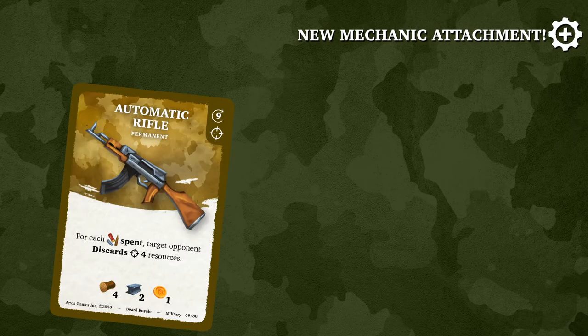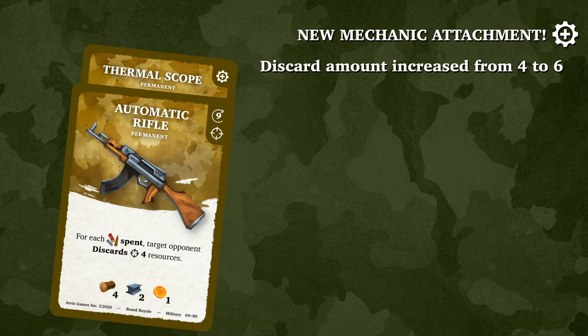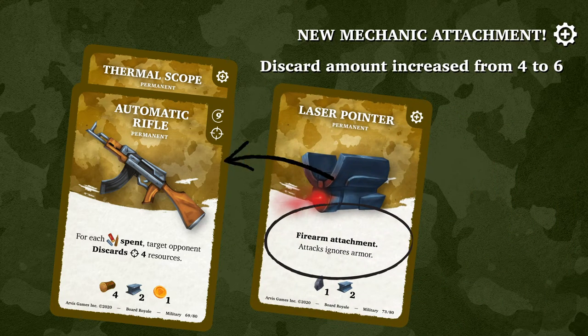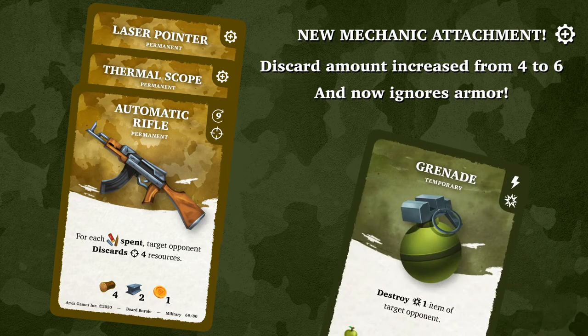New item mechanics: attachments. These type of items cannot be used by themselves but give extra advantages once they are attached to another item. You can attach more than one attachment to an item. The attachments can't be removed from the items — once attached, both count as one item and work together.